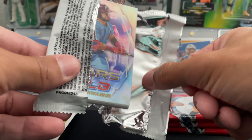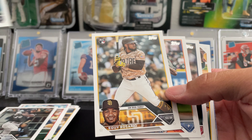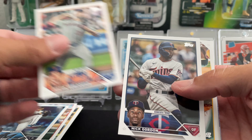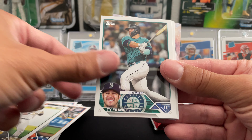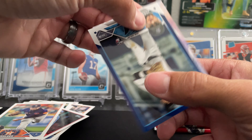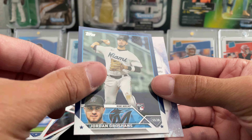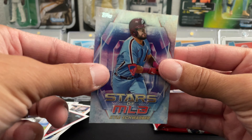Right on top — Corbin Carroll rookie card. That's the main guy I'm looking for in this set, and he seems to be really good. Ken Holdzkom, Ty France — Mariners are absolutely struggling. Jordan Walker, another good rookie. Gil Rojas. And it looks like we got our blue Jordan Groshans — that's our blue parallel, not numbered. And then a Kyle Schwarber Stars in the MLB.